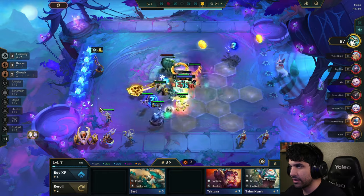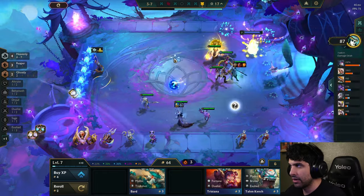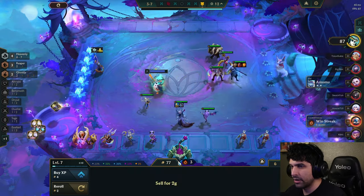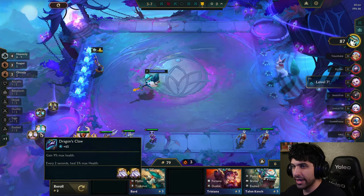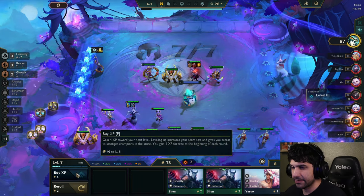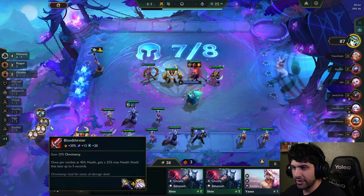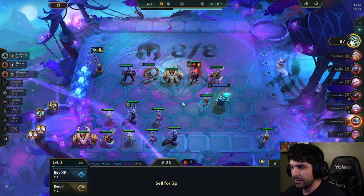I'm picking up Diana here because she's a really good unit. She has a trait called Sage — it gives everyone in the front line omnivamp, which gives them healing, and it gives everybody in the back line AP, which means more damage since they're all AP. So that would definitely be good for our board. A golden orb — lots of gold — okay, that's good, we can keep leveling up. And a sword.